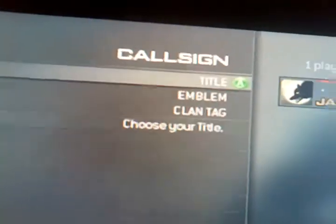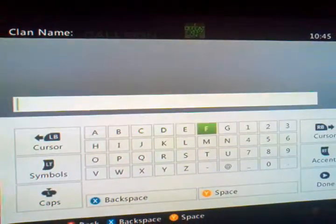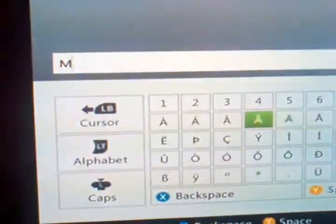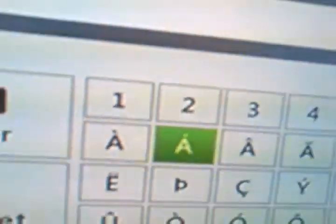See my clan tag? Well, it's going to be a clan tag glitch. So what you want to do — you want to go to call sign, go down to the clan tag. Make it capitalized, go over to the M, and then go over to that A, and then press the A and the right trigger button at the same time.